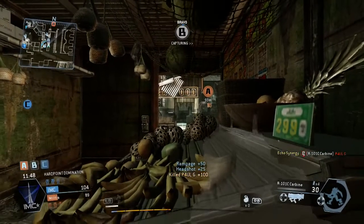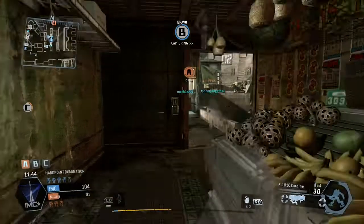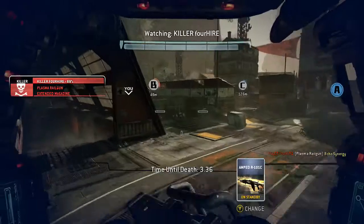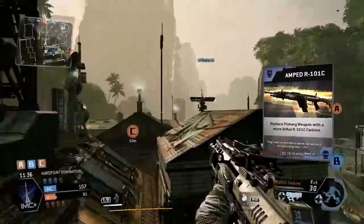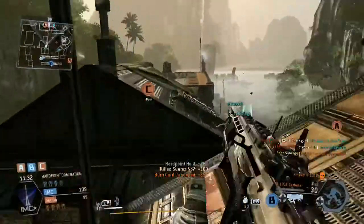Now the sound has corrected itself guys, so let's get into this gameplay properly. I get taken out by a Titan as you can see there — did not expect that one coming. I'm going to fall back to C and take that guy out.